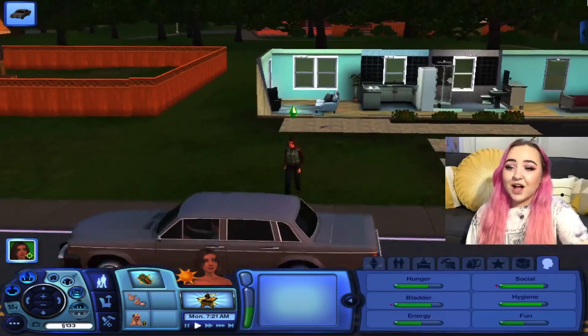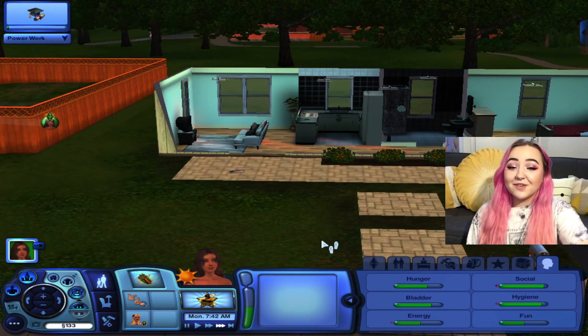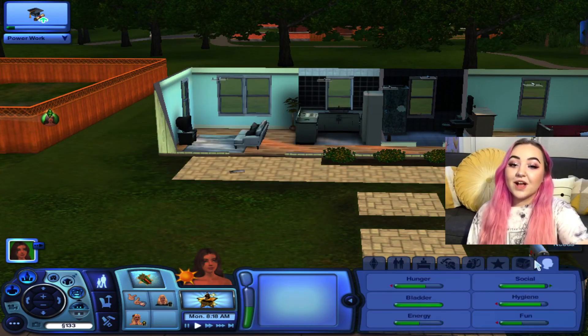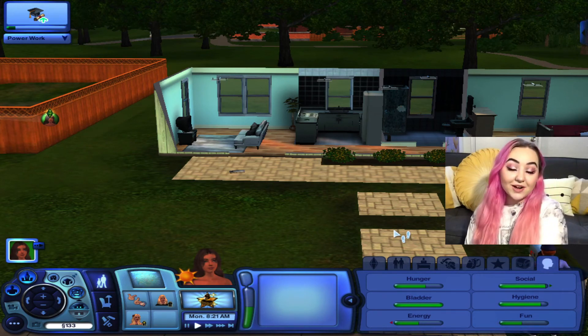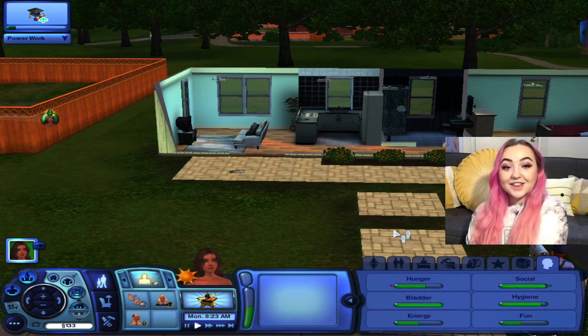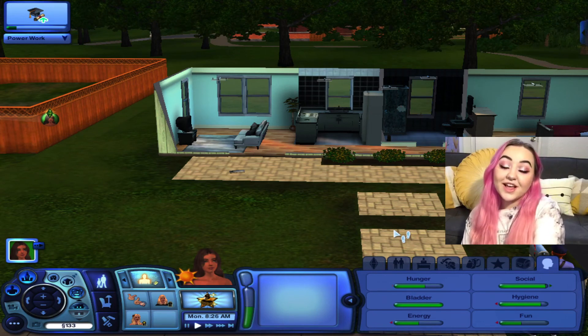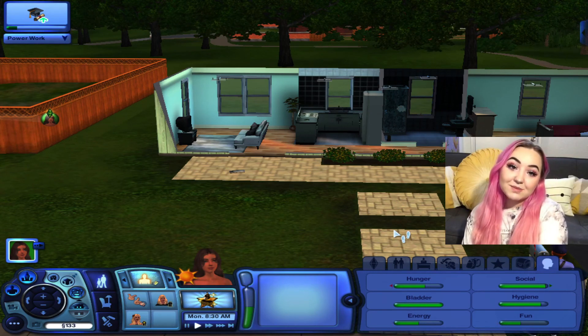She's heading off to work. This is the most boring part about having just a single sim — when they go to work, you're just sitting there staring at her house. Since it's just a rabbit hole, we'll go ahead and end this part here. Let me know how you guys are liking the series, if you're excited for it. If you enjoyed this video, go ahead and leave a like, comment, subscribe, and hit the notification bell so you never miss another episode. Bye guys!